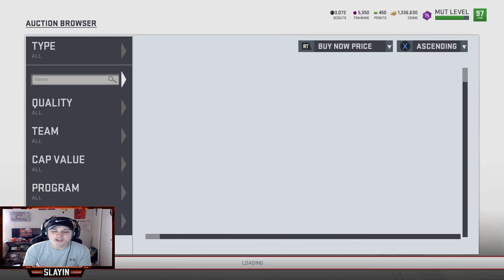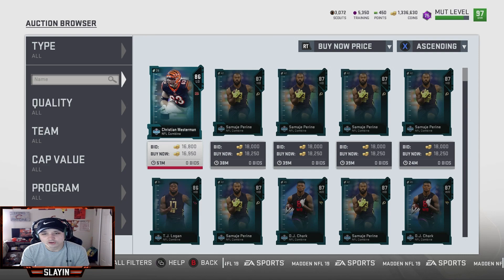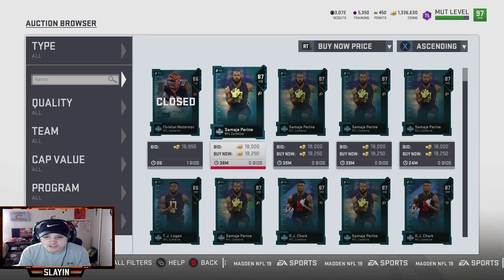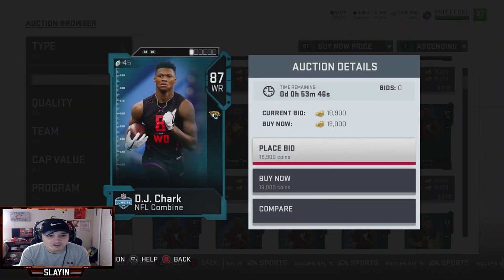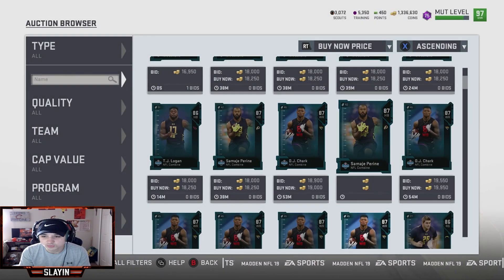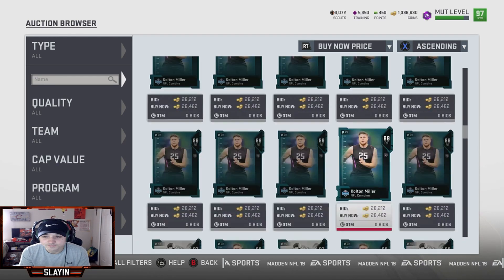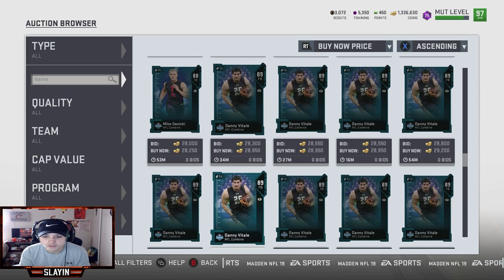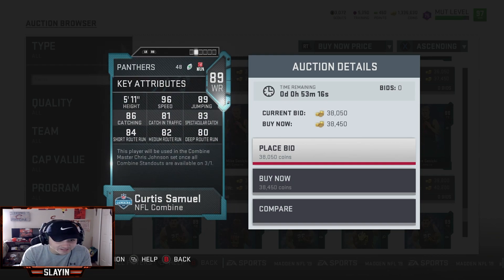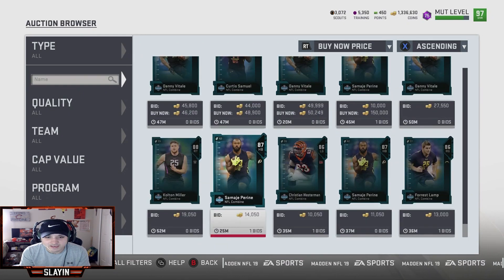The 97 overall players are OBJ, Marcus Mariota, Vernon Davis, and Deshaun Jackson. You also got an 87 DJ Chark — not really too sure about him but 95 speed. And then wide receivers — Curtis Samuel from Ohio State, 96 speed. They put out some burner guys today. That might be it, there might be a couple more just not on the block right now.